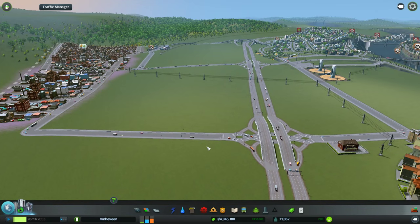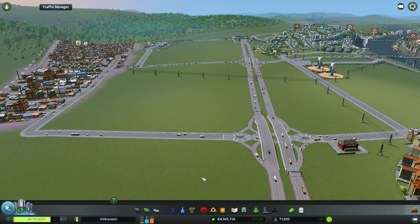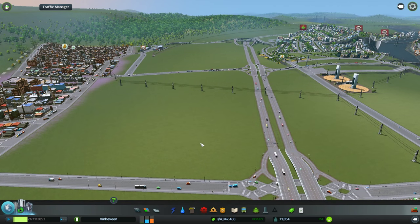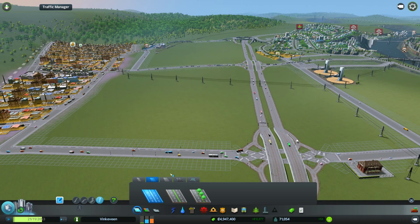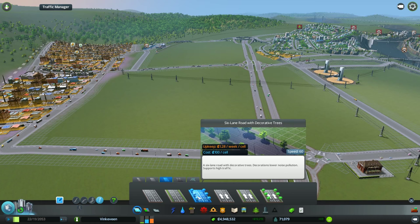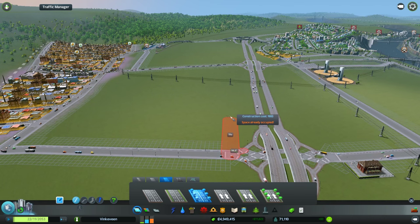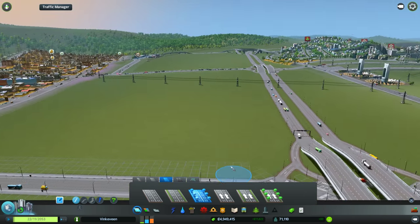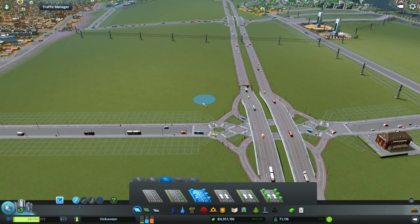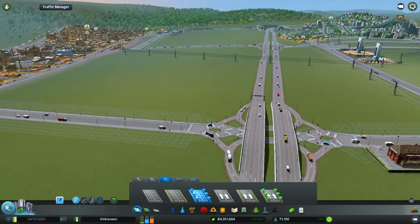Let's go build our airport. Naturally we need a road access of some kind. I'm thinking I'm going to go in between these two and see if it fits. We're going to take a six-lane road with the decorative trees — why not? And we're going to go from this... that's not going to let me do that, is it? Well, why not? I don't see why I can't. Sure, that's a funky interchange, but can't I just add more funkiness to it?